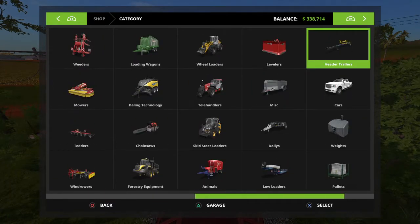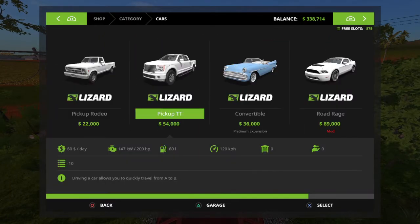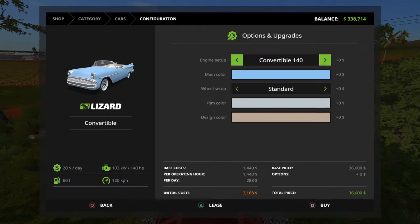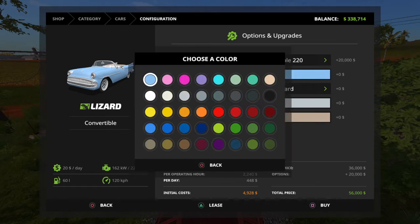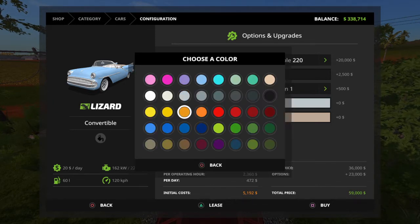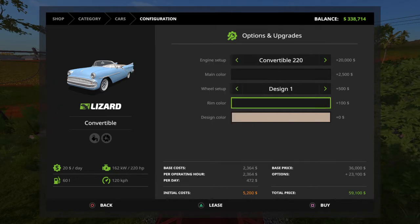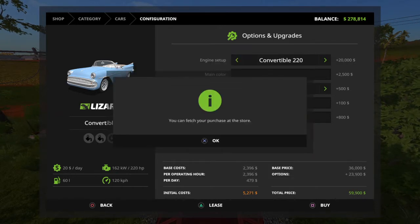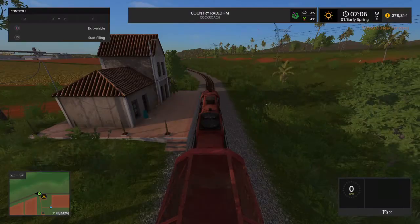Today we're going to be looking at the 55 Chevy Convertible that comes with the Platinum Expansion Pack. It doesn't say Chevy Convertible, but it is a Chevy Convertible. We're going to put the biggest engine in it, get it in black, standard black rims. I think I'm just going to get two, and then design color — we're also going to go black. It's going to be a darker colored car.